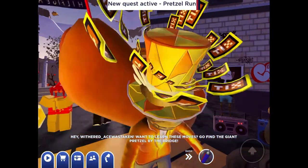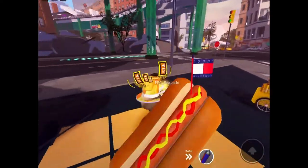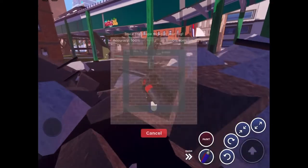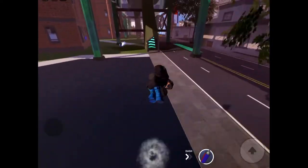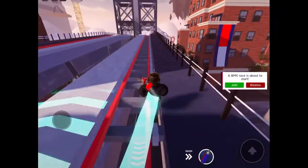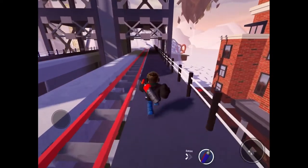The dancing skeleton is basically going to give us a location for the first pretzel, which is on the bridge. I'm just going to speed it up so you guys don't have to go through this. When we get onto the bridge, all we want to do is try and go to the end where the bridge is basically broken up.